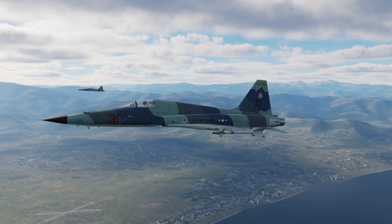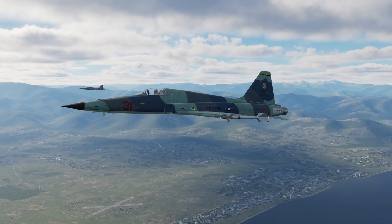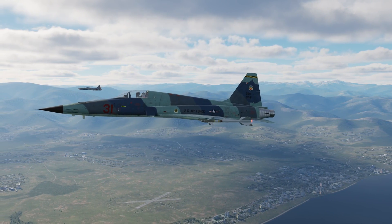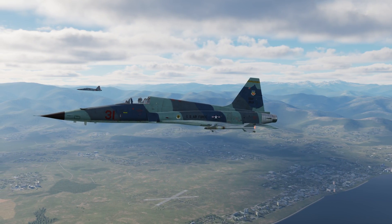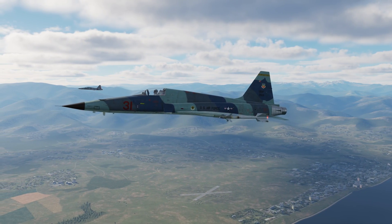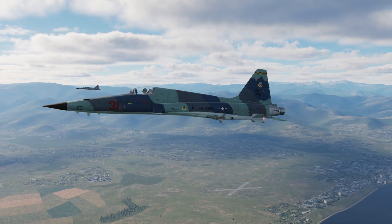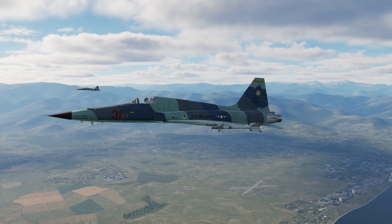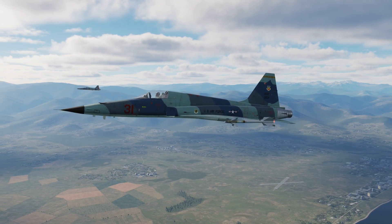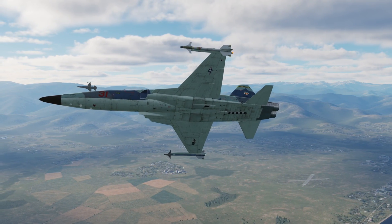Overlord is set to be an all-seeing eye on our server. This means she sees all planes at all times and can vector you into enemy targets. This helps promote good behavior on the server — it pushes people up off the deck and you can't cockroach and hide in trees. Compare this with other servers and you will notice that a lot of people fly really low, and the reason for that is because the default DCS AWACS system works off of line of sight.